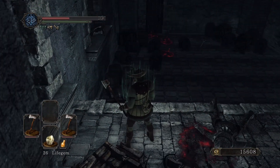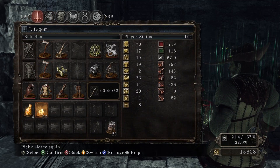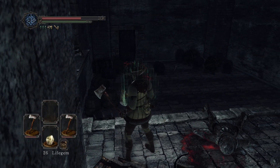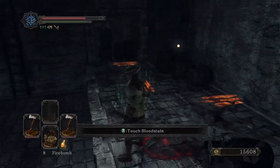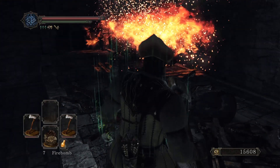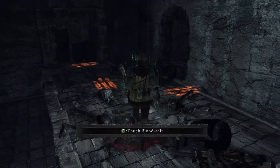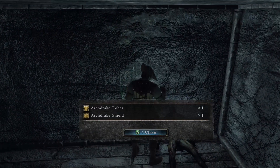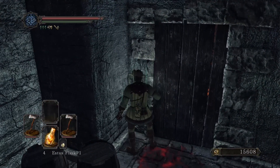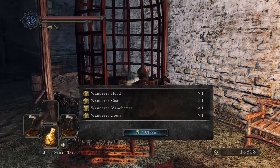Ooh, heavy crossbow, very nice. We need a firebomb - let's pop it in the old inventory just to be sure. Let's go to full health just to be on the safe side because this could get explodin'. Sweet. What do we find in our new room? Archdrake robes, nice. The cage we brought up from the well gave us the wanderer set.